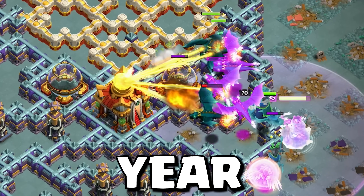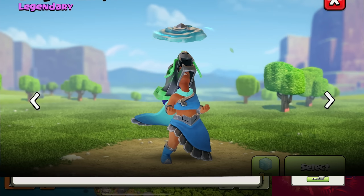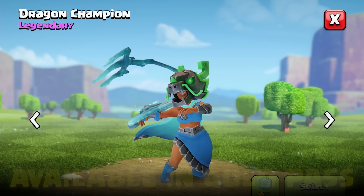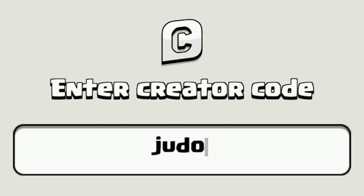Easily 3-star the Lunar New Year Challenge with this tutorial. The event attack showcases the Dragon Champion Hero Skin available in the Gold Pass, which if you are purchasing, you can support a creator beforehand by entering their code. My code is Judo and it is very much appreciated.